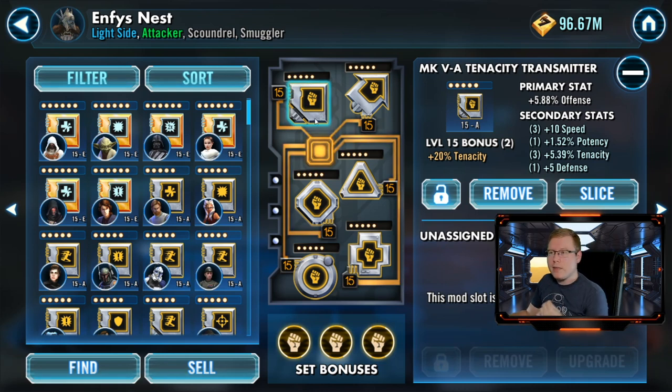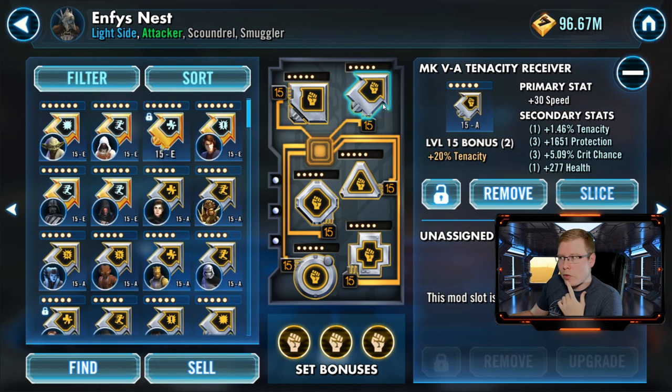Let's look at the individual mod slots. For the transmitter, the primary stat is going to be offense — that's the only option. This one has good tenacity and some potency on it, which is why I go with this one.